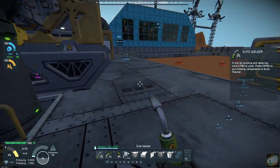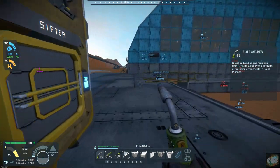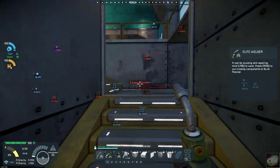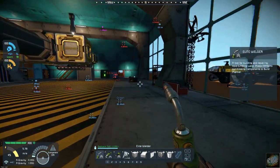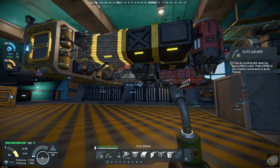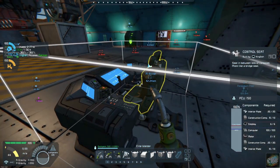There we go - that kind of gives you the look of the support. Another one will come across here like this, and then we'll have the roof coming across. But let's go take a look and see how our welder is doing. Let's see if it's got those other blocks and motors done and if we can move it back a little bit more. Yeah, I can see that motors are complete. Let's move this back some more.